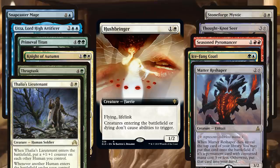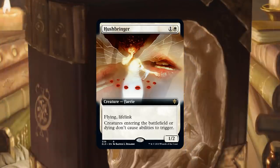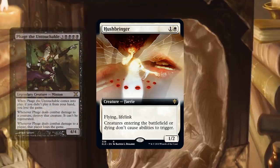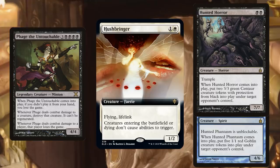If you were playing Tocatli Honor Guard in your sideboard, this probably just takes its place. It even goes up in value if you're playing something with Collected Company. If you want to go really deep — and I don't think it's a competitive plan — you could use this to shut down your own negative enters-the-battlefield triggers. Maybe you want to play Hunted Horror or Hunted Phantasm. This is a way to keep you from being hurt by those cards. If you want to go full jank mode, keep that in mind.